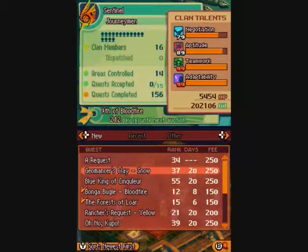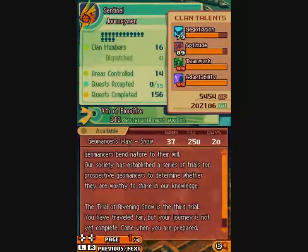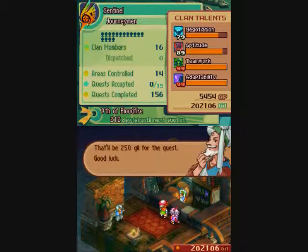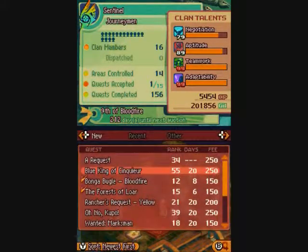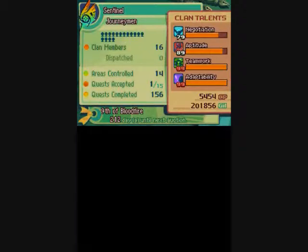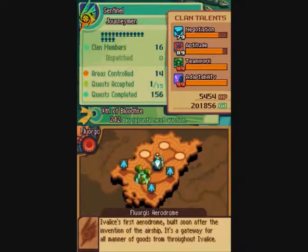Hello, welcome back to Let's Play Final Fantasy Tactics A2. This is Dracolor56, the hero you're better off without. We got two more missions to complete before we can unlock the Geomancer class for the Gria. Let's take care of them, shall we?